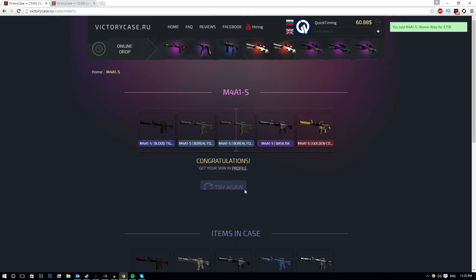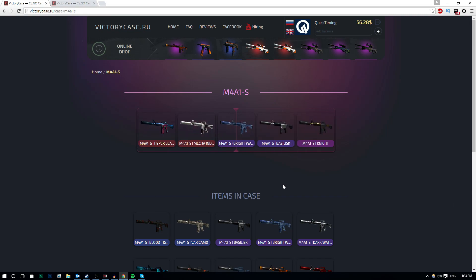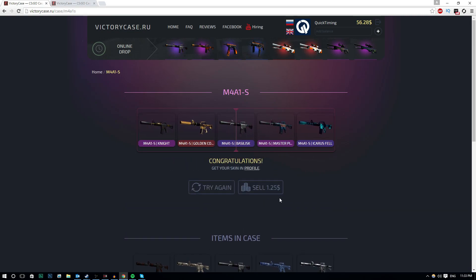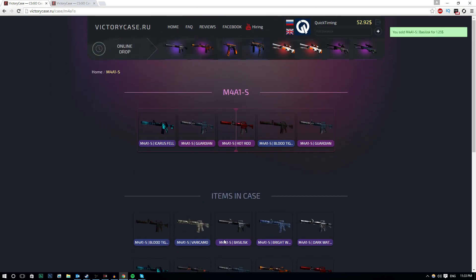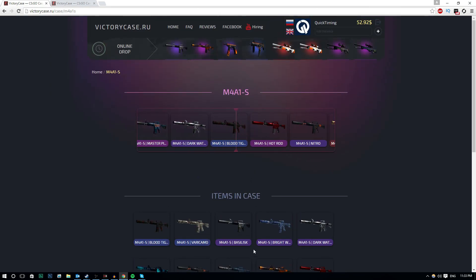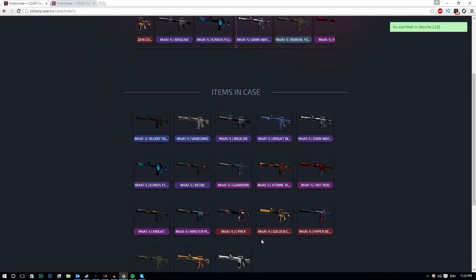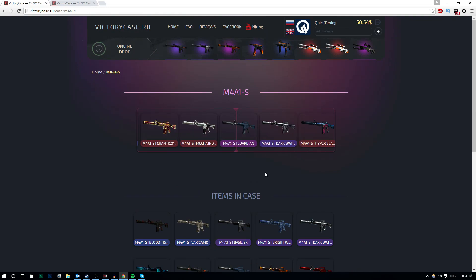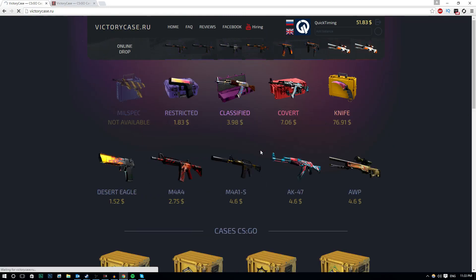There is no chance of getting like a Dragon or anything like that considering this is an M4 case. This is $2, we're just going to sell these back. I'm going to open four of these and then move on to another case. I actually want to try every single case out on this website. This one's only $1. Getting any of these skins down here would be absolutely amazing. We're losing quite a lot so far in this case. We get a Nitro - I'm not a fan of that case at all.